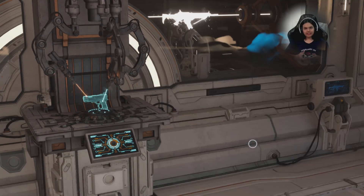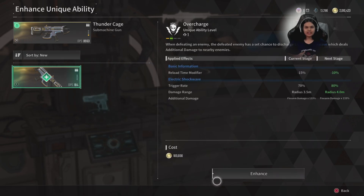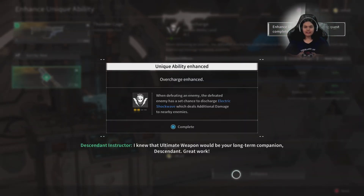Just in case you missed it the first time, here we go. You'll select your high level Thunder Cage, then your low level Thunder Cage, and click Enhance. This was your boy AK Ninja, see you next time.